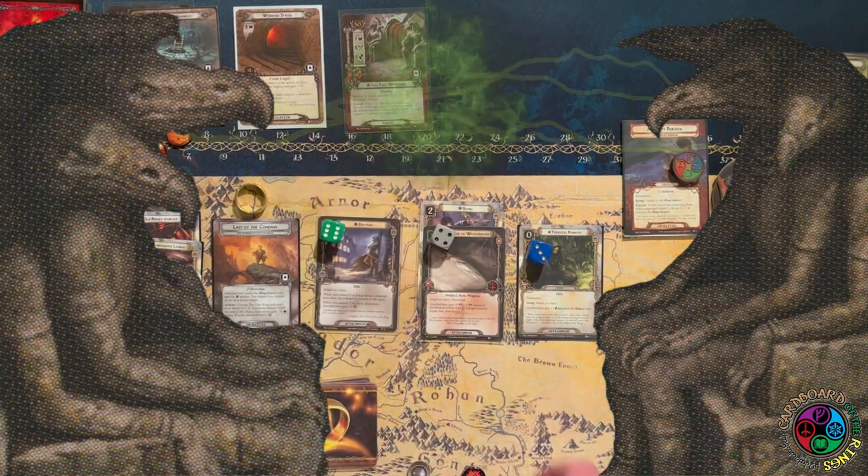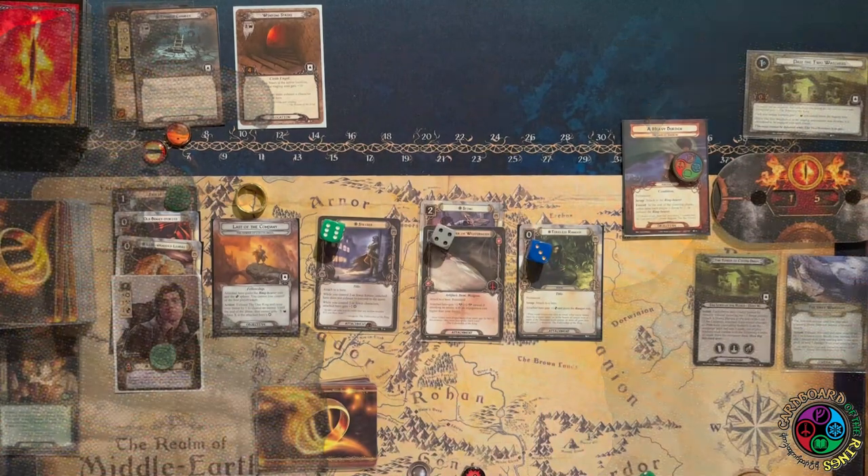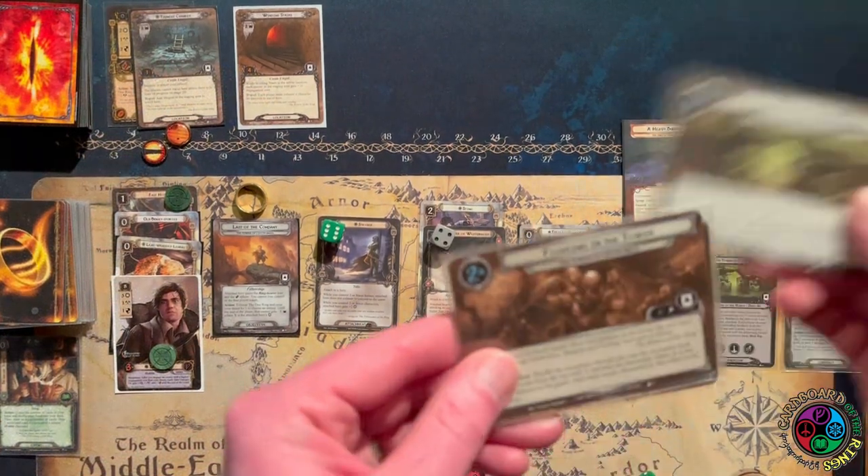I can swing back for four — that's enough to take out the Watcher, and that's enough to advance us to stage two on turn two, which I absolutely need to do.